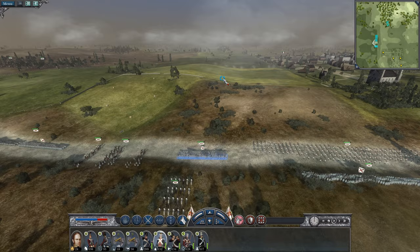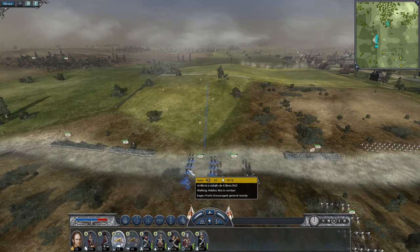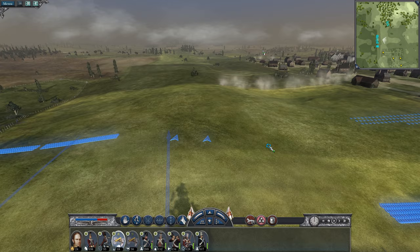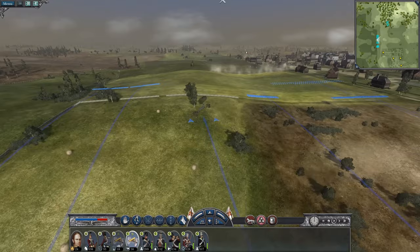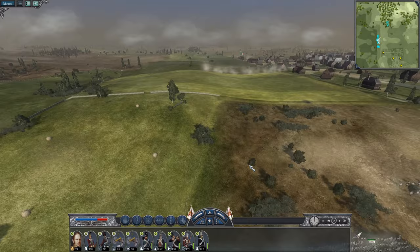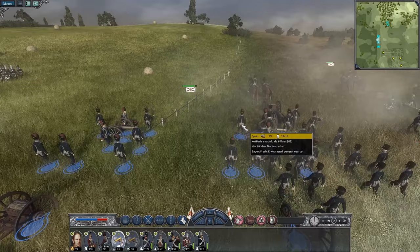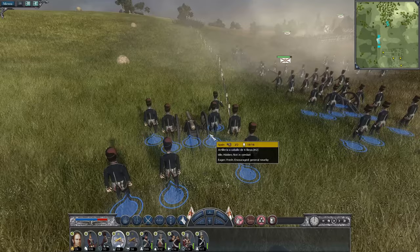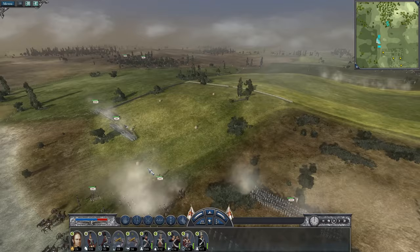We'll start marching the troops up to the ridge and get the cannons up there. We do have one horse-drawn artillery piece. The hill rolls down slightly — oh goddammit! I was about to tell it to run, not to deploy. That's going to cost us a bit of time, but hopefully it'll take a while for the enemy to get into position. I'll have time to redeploy it. Get the cannon back in order.